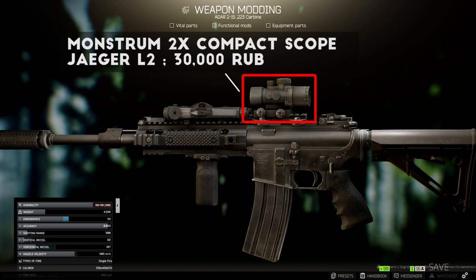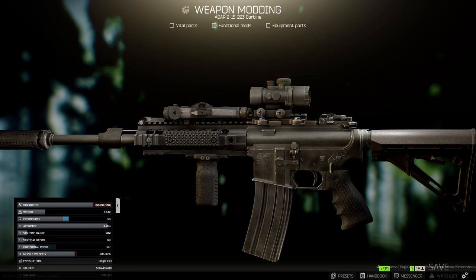For my sight, I went with the newly added Monstrum Compact Prism 2x scope, sold by Jaeger Level 2 for about 30,000 rubles. This scope has a very low profile and a really clean reticle, and the 2x magnification makes it quite versatile. It's not perfect for close range or long range sniping, but if you can adapt and position yourself well, the scope is really handy and gives you just enough range to scout while being low power for close range shots. You might consider adding a canted sight using the MPR 45 mount from Peacekeeper Level 3, but I found no problems using it without a backup sight. I also put it on top of a Leroux Picatinny riser to get over top of the laser.